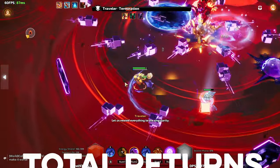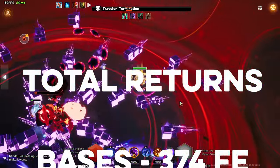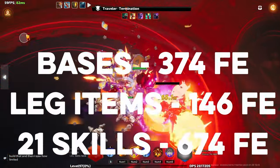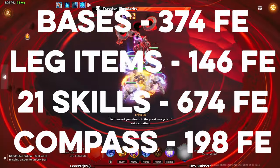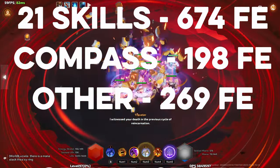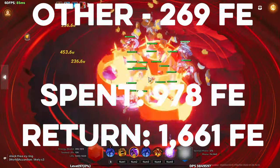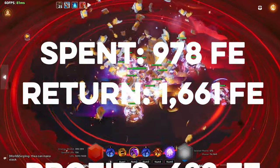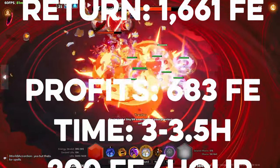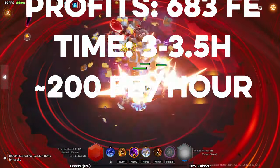So in total, I got 374 FE from the base drops, 146 FE from the legendary items, 674 FE from the level 21 skills, 198 from compasses, and 269 from the other consistent drops. This means that in total I spent 978 Flame Elementium and I got back 1,161. All of the prices mentioned are post-tax — one-eighth of the return was removed and paid as tax because I sold everything on the tradehouse. The only exception being the nine raw FE drops, which are tax-free. This means I profited by about 683 Flame Elementium.